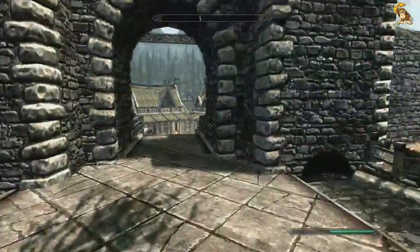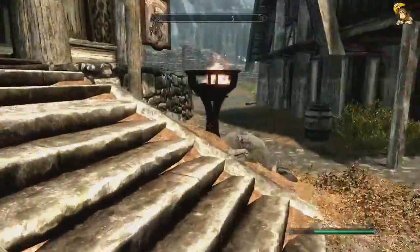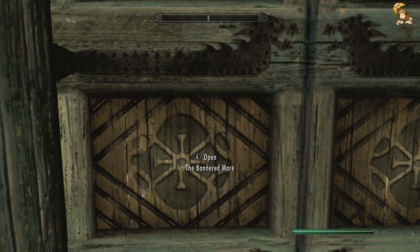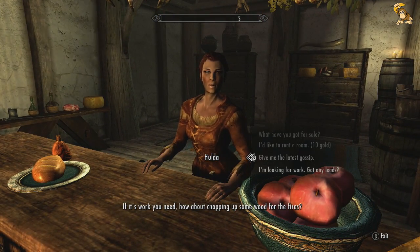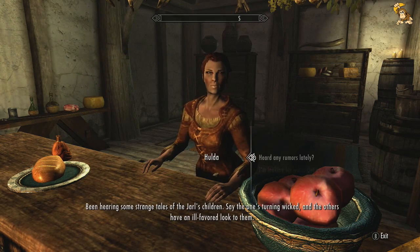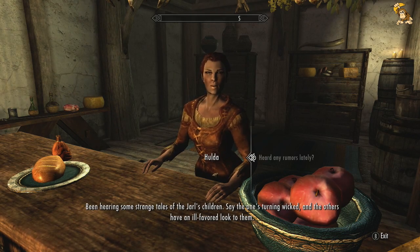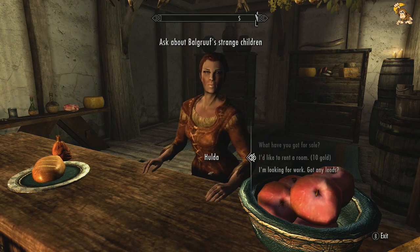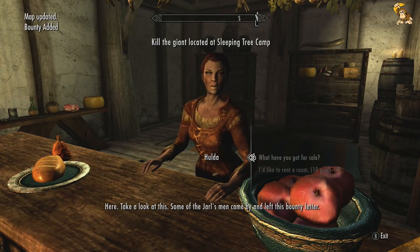One thing I will do though - we need to speak to the woman in the Bannered Mare. Because now that we've done the whole Dragonstone quest line, if we speak to her she'll have another side quest which actually is the start of a Daedric quest regarding the Jarl's son. Been hearing some strange tales of the Jarl's children - say the ones turning wicked and the others have an ill favoured look to them. Best to keep clear. Excellent - so that basically starts the Daedric quest to get the ebony blade. It's quite an easy one to do actually. Some of the Jarl's men came by Sleeping Tree Camp - we've just been there.